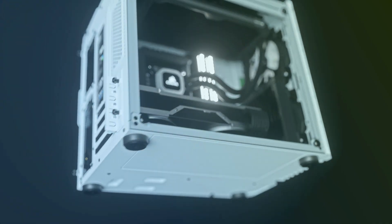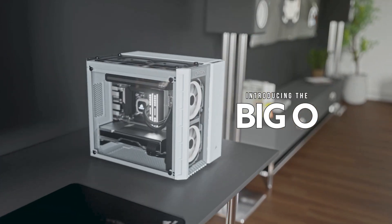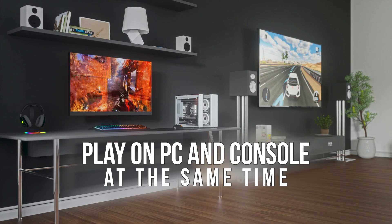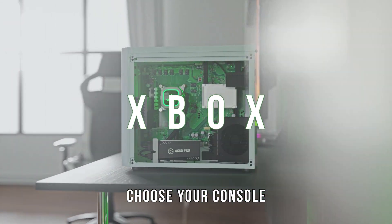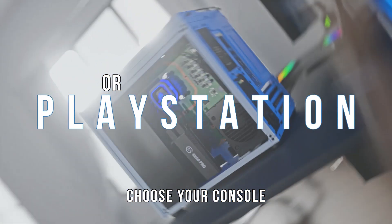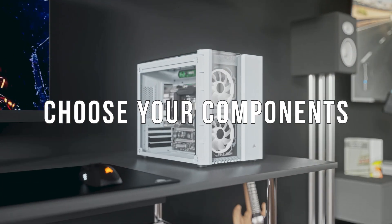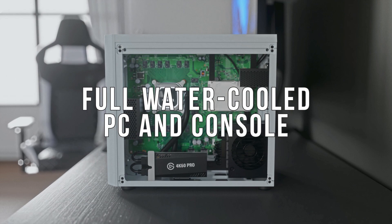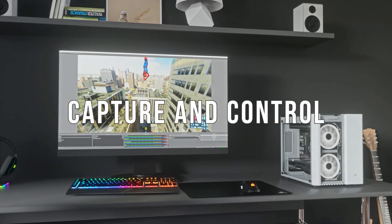This is the Origin Big O. That's right — they made a computer called the Big O and sent it to a guy called Cox. Play on PC and console at the same time? That's damn right, because this thing has either an Xbox or PlayStation built inside of it. It's all water-cooled, and you can get some SSDs in there, throw in an i9.